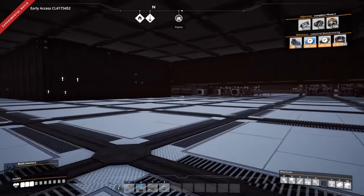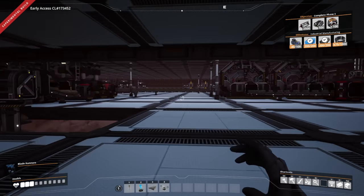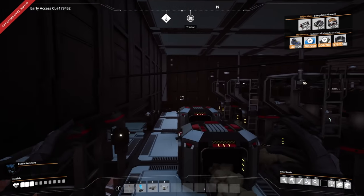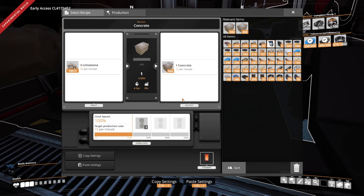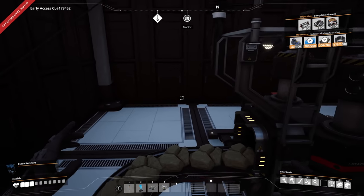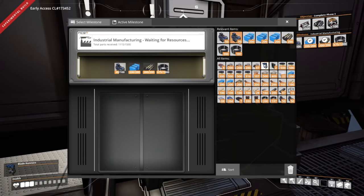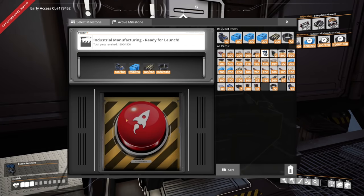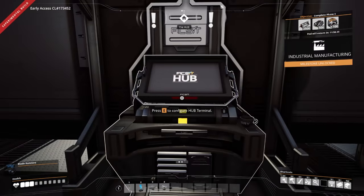Let's go finish our research and then see what we need to get trains unlocked, because that is really what I want. Are you powered? Everything is just idle right now — that's what I get. All right, there's our motors, there's our cable. Industrial manufacturing unlocked! We did the thing!